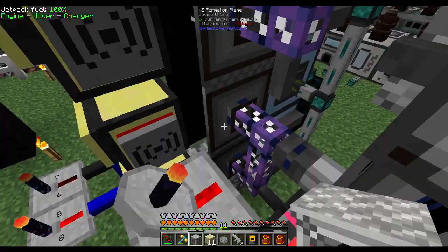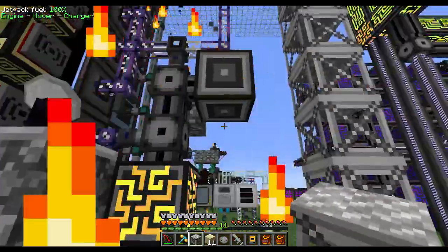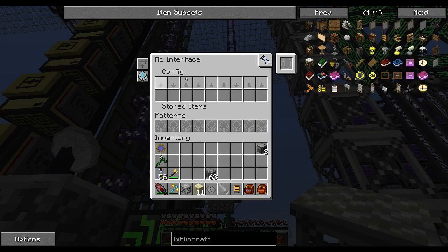The bottom Formation Plane is set to priority 10, then 9, 8, 7, 6, 5, 4, 3, 2, 1 going up. The ME interface that imports the items is set to priority 0.